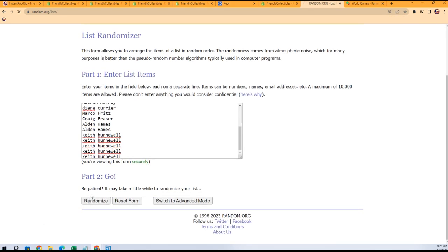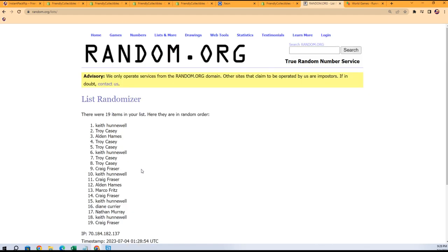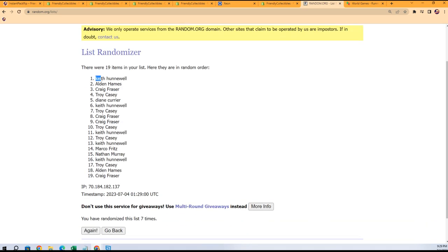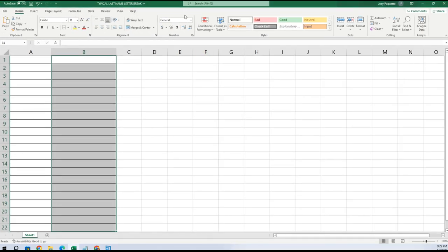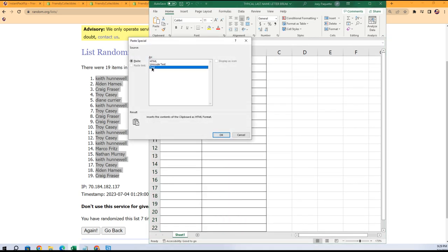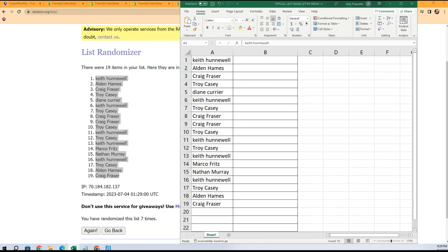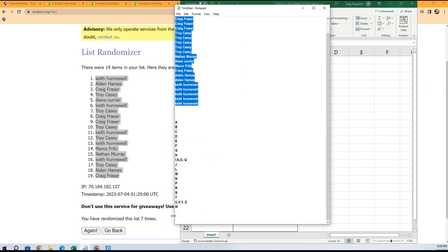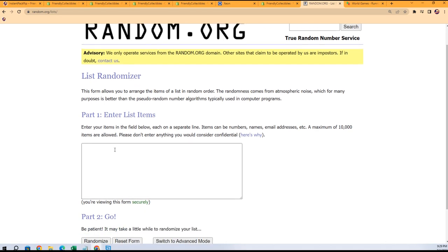Seven times through each list — the randomizer will go through seven times and stack the lists up side by side. Lucky number seven, there's the first random. Now last name letter initials — here we go. Let's see who gets the letter B, or S for Stroud, or Y for Young, P for Purdy — just a few of the good letters.